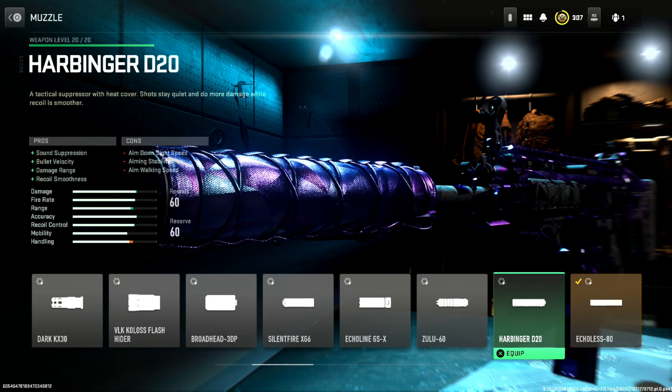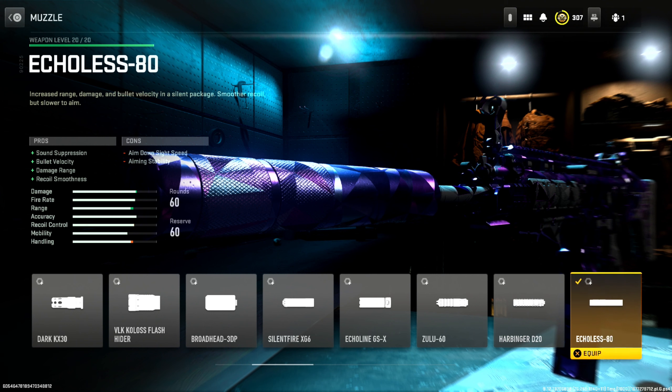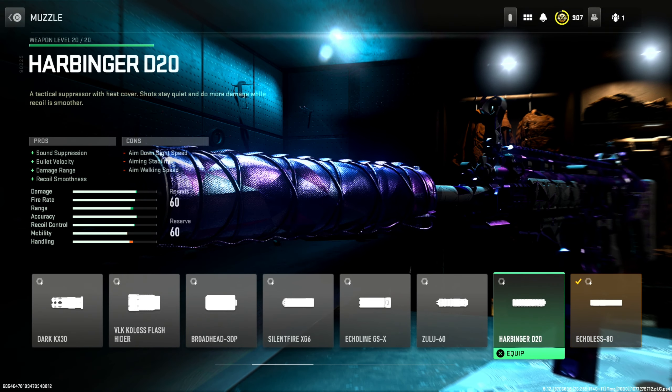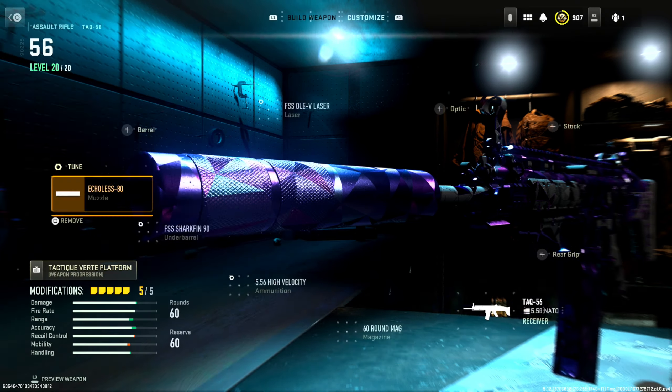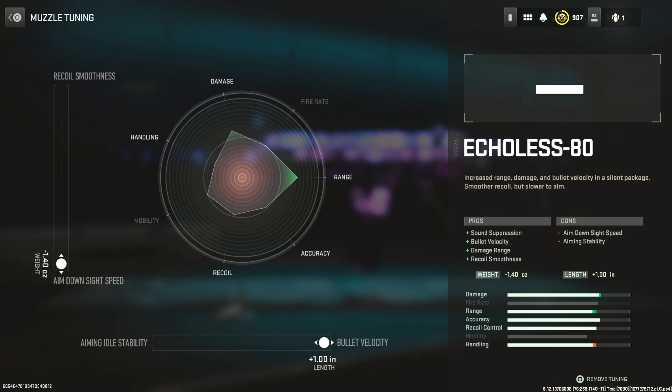For the muzzle, some people rock the Harbinger — it's to each their own. I use both from time to time, but I prefer the Echoless 80 because it's a lot smoother and quicker for me. I feel a lot faster when I ADS and move. The Harbinger does slow you down a bit with aim walking speed. I'm a fast-paced player — I want to ADS before anybody else, so the Echoless 80 is my go-to. It gives sound suppression, bullet velocity, damage range, and recall smoothness. Max tuned for max ADS speed and max bullet velocity.